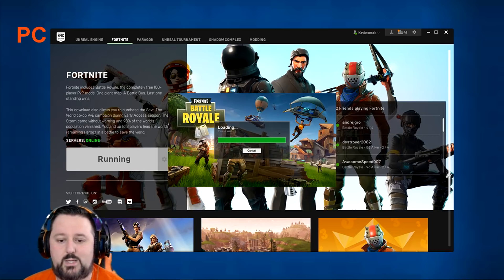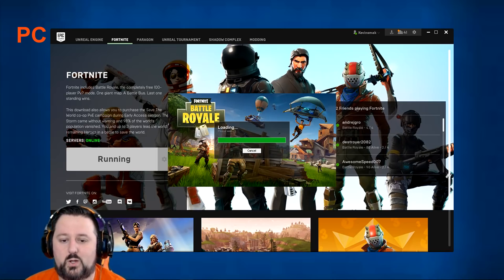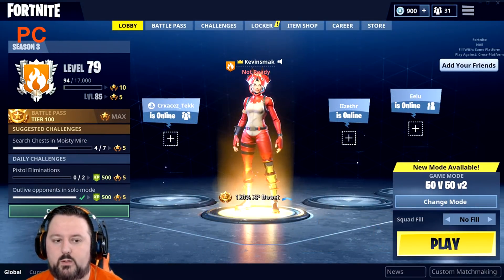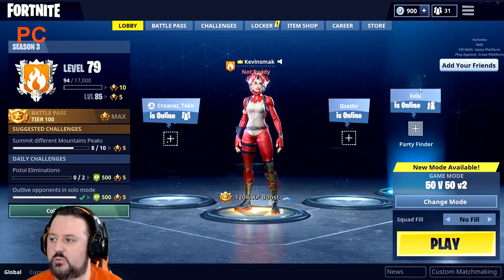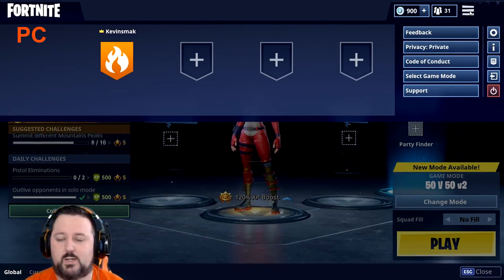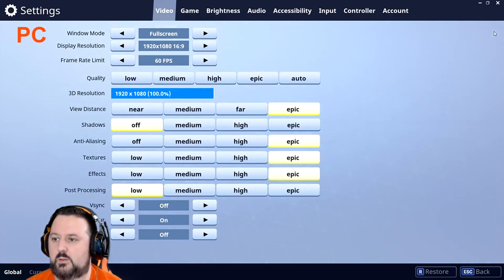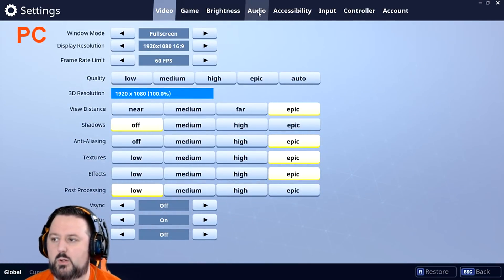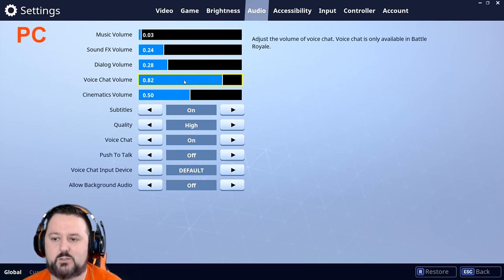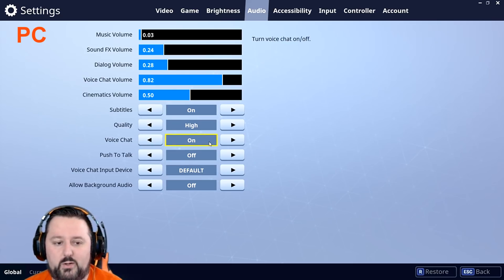Next, let's look at what can go wrong inside the game itself. Go to the three ellipsis lines and then Settings, which is the gear icon. Once in settings, choose Audio. Make sure your voice chat volume is turned up — if it's not, turn it up. This is another reason others might not be able to hear you. Also make sure voice chat is turned on; if it's off, no one will hear you.